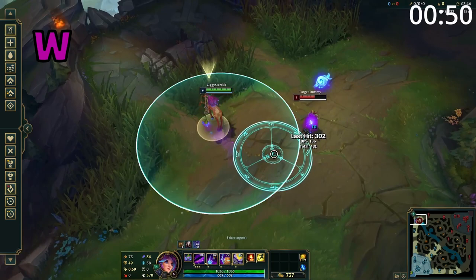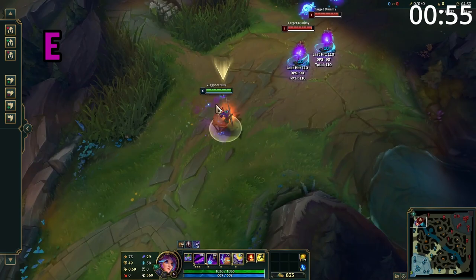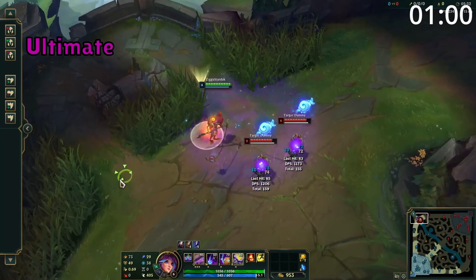Lillia's W winds up an attack and deals damage in a circle — enemies in the middle of this attack take triple the damage. Lillia's E is a global ability where she rolls a ball in a direction. This stops on the first unit hit, or if it hits terrain. If it hits a unit, it deals damage, reveals them, and slows them.